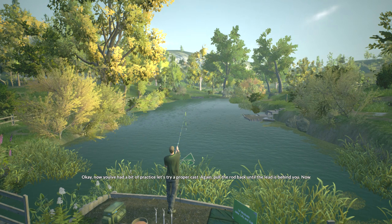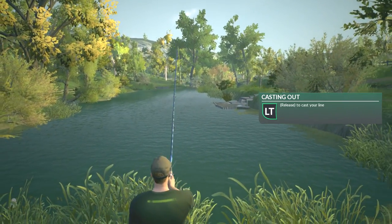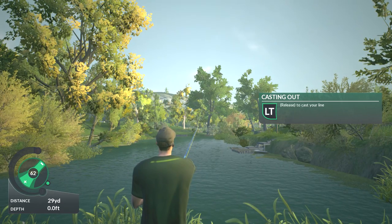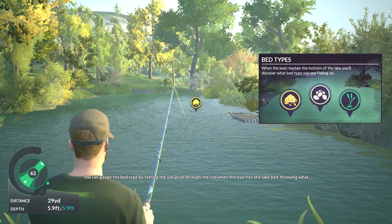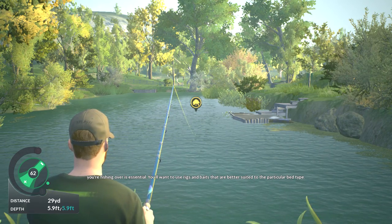Now you've had a bit of practice — let's try a proper cast. Again, pull the rod back until the lead is behind you. Now this time, when you push the rod forward, you want to release the line at the right time to get a decent cast. Have a go and see if you can cast over 15 meters. If you don't hit 15 meters on your first go, reel in and try again. You can gauge the bed type by feeling the vibration through the rod when the bait hits the lake bed — knowing what you're fishing over is essential. You'll want to use rigs and baits that are better suited to the particular bed type.